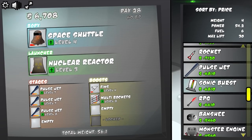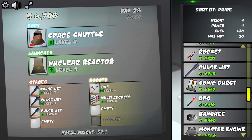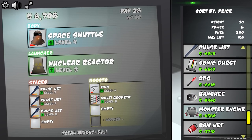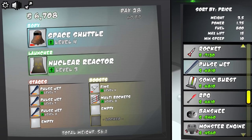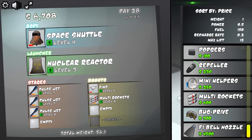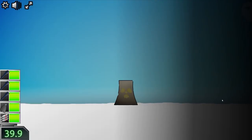A small increase in the boosters has really helped. Not max speed though — we'll need to level up the shuttle for that. What else can we replace with? RPGs have more fuel — actually the pulse jet just lasts quite a while. I like the banshee — it lasts twice as long as the pulse jet. The ramjet is pretty good too with power 3. Let's get a bell nozzle on there — that's all I can afford, plus some more fins. Why not?